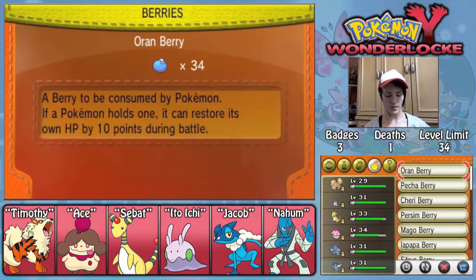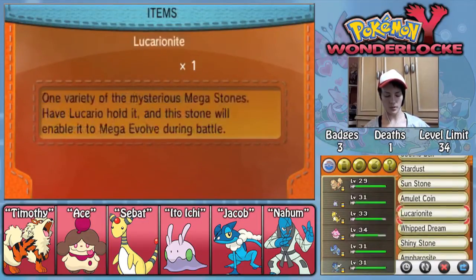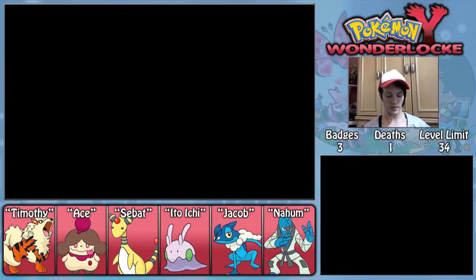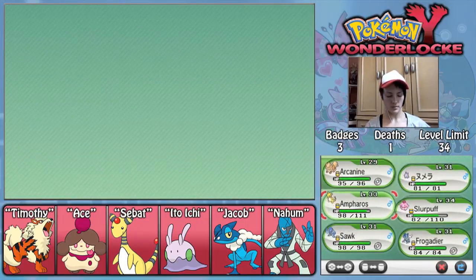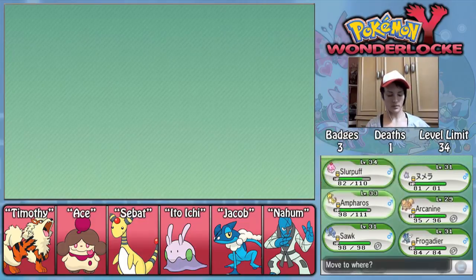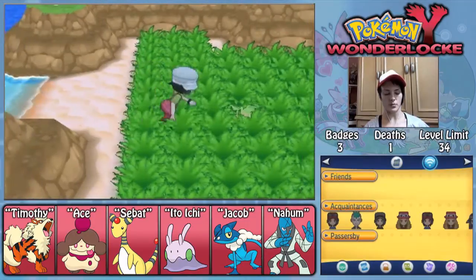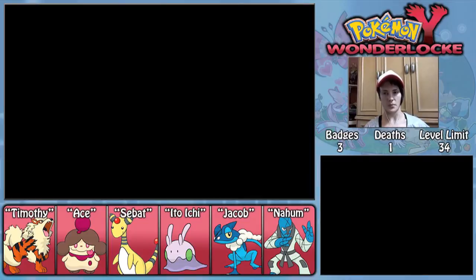I'm going to get my encounter here. Hopefully get it, that is. I have a Timer Ball — I don't think I've been able to buy any Quick Balls yet. Who do I want to put up front? I believe Sabat still has Thunder Wave. Yeah, you still have Thunder Wave, so I'm gonna put you up front. We're gonna catch ourselves something. I like to keep my team in proper order, although since I have such a rotating team all the time there really is no proper order. But I like to have Ace as the default up front.